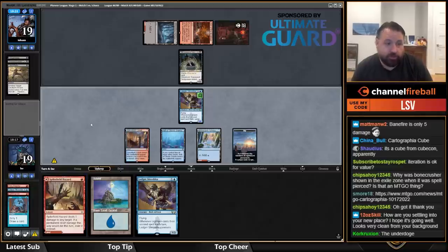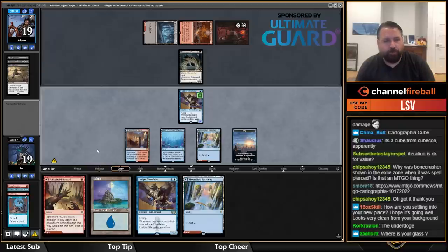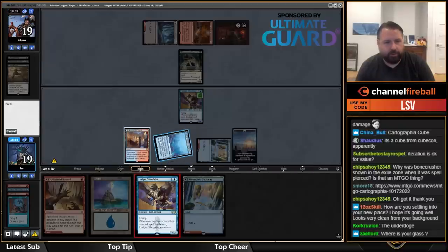A cantrip would be nice this turn. I could Spike Field Hazard to do a bunch of looting but that seems kind of weak. What is my best draw here? Fiery Impulse maybe. I'll play more Shredder — I'll play Lava Glide and attack for two.